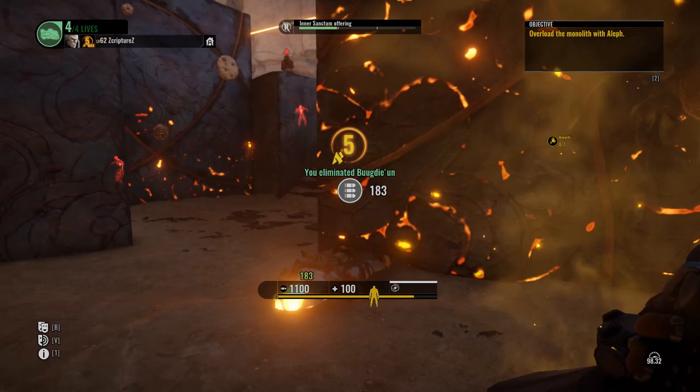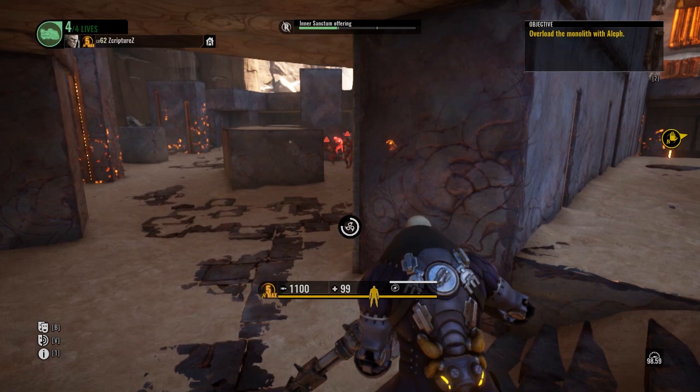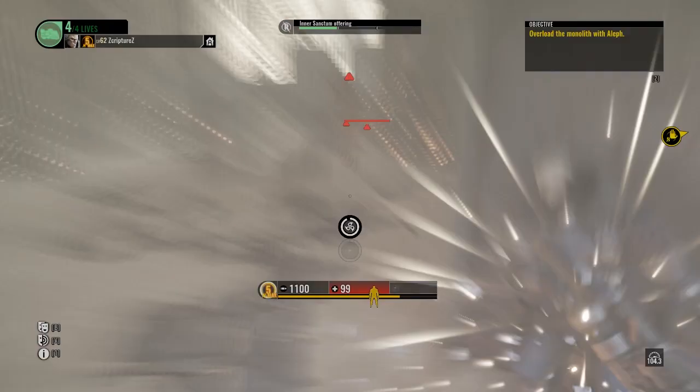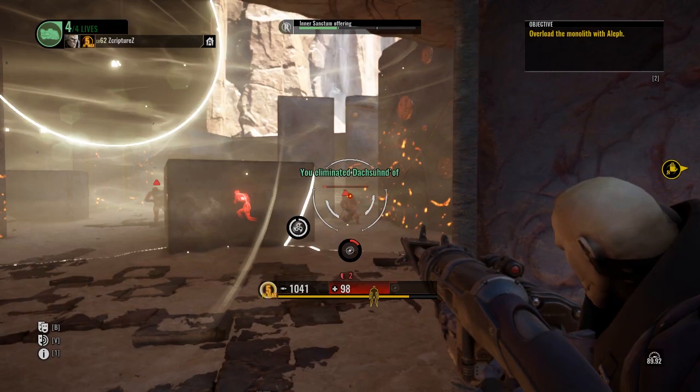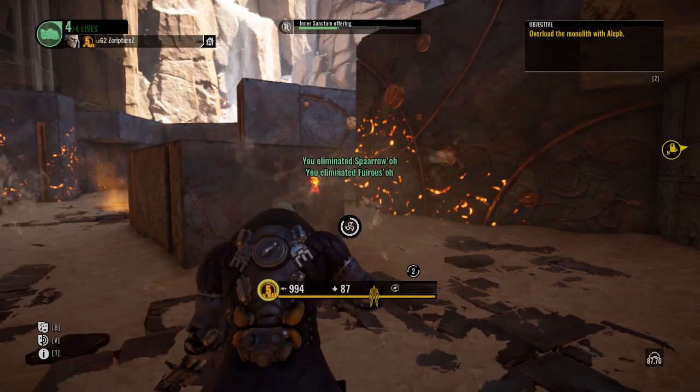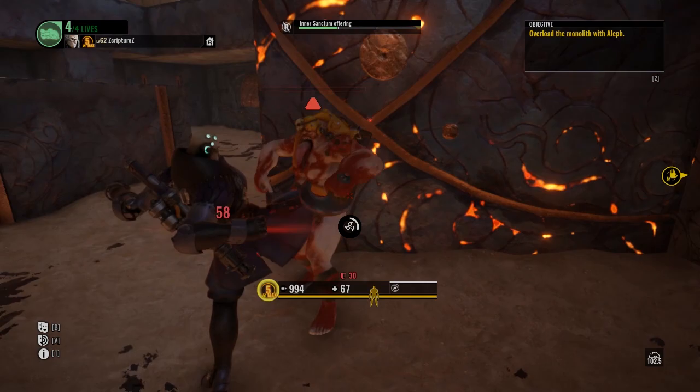His ability is amazing, especially when done at the right time. See, there's a bunch of people coming up — let's use the ability. They all got launched out and you can just take them out from there. It's like super easy mode, really nice crowd control. You just got to watch out that you don't overheat the weapon. Other than that, he's actually really strong.